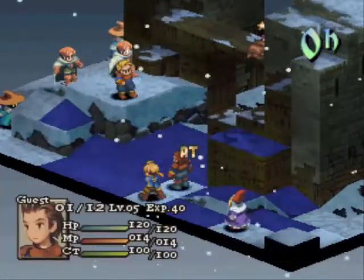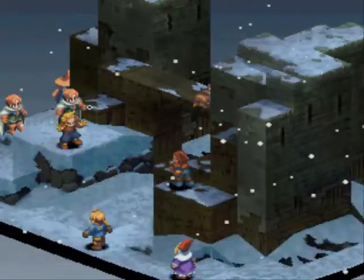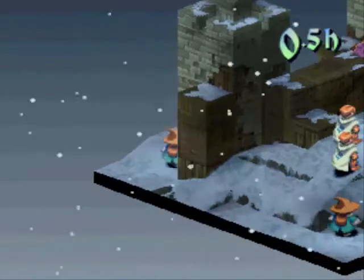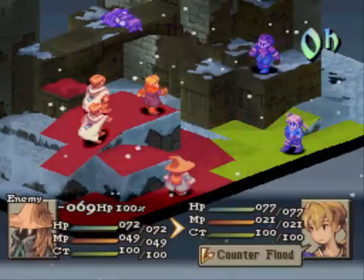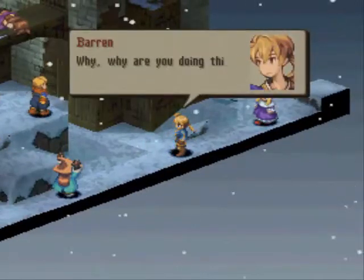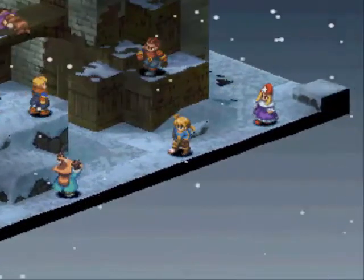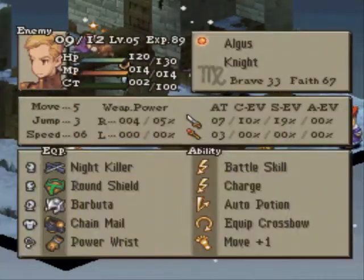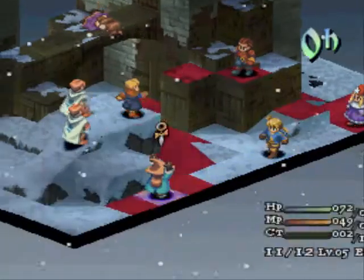Let's see if Delita can actually reach up to the... well, I guess he could. Good. He has auto potions, so throw stone might not be great... Oh no, no auto potion — good. I hope he doesn't have X potions or something stupid like that; that'd be pretty unfair. Let's take a look at August's equipment here. Yeah, pretty safe — no magic evade, which is good. He has a power wrist, which is nice to grab if we can, but I don't think it's worth the trouble.